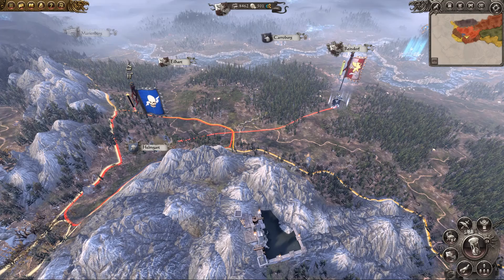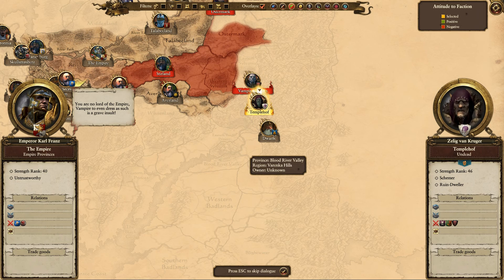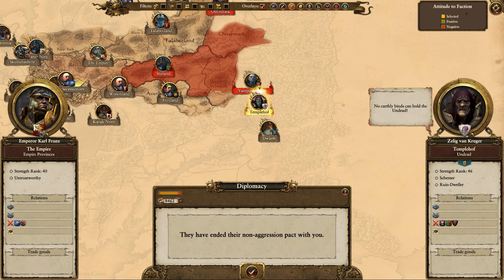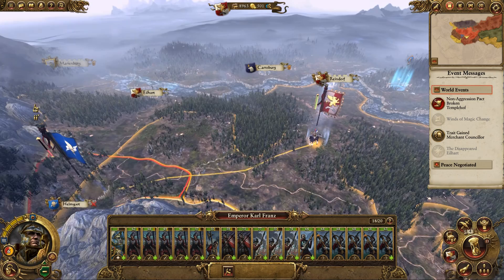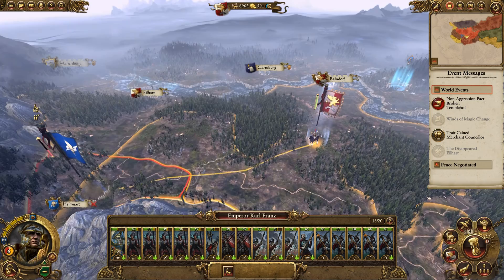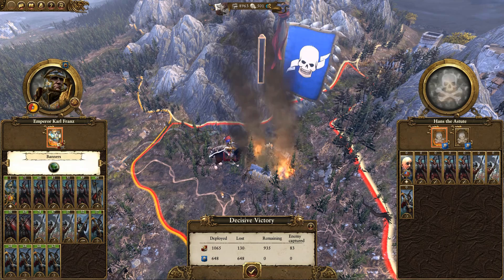Let's end that turn. I can't believe we lost the minor battle of Helmgard — there were so few troops there, but maybe I did something tactically wrong. The vampires have ended their non-aggression pact with us. Bring it on, vampires! Come on lads, attack — let's free Helmgard from the Secessionists. The balance of power is strongly in my favour, so I'm going to auto-resolve this one. We lost 130, they lost 648.